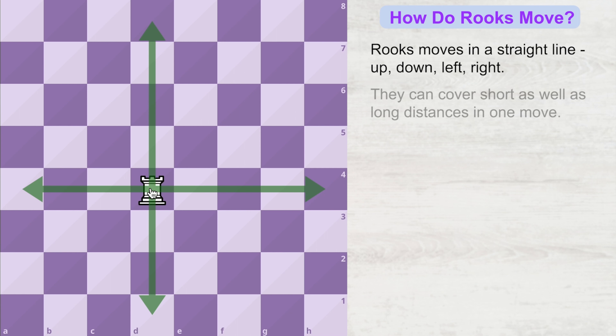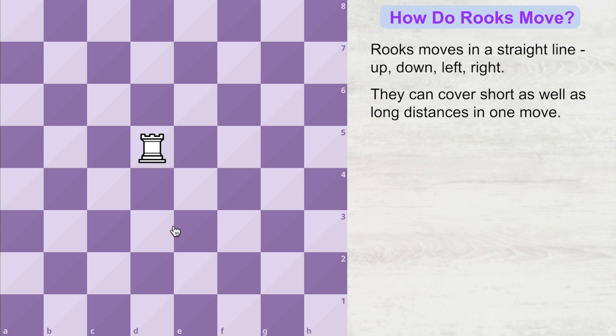In one single move it can cover short distances as well as long distances. For example, if we want to go a short distance — let's say it just wants to go one square — then it can come to this square like this.